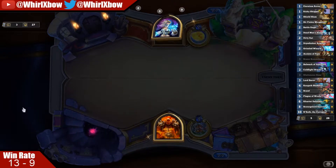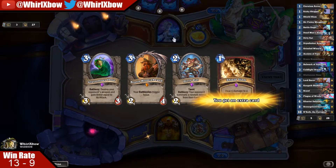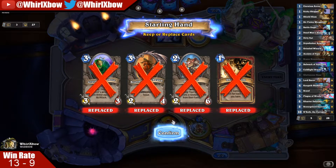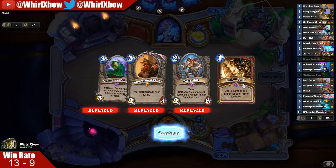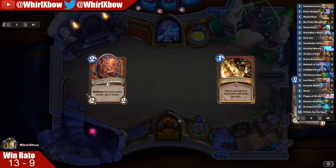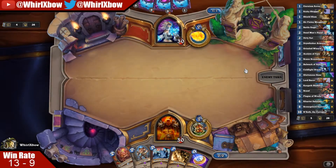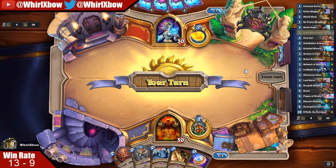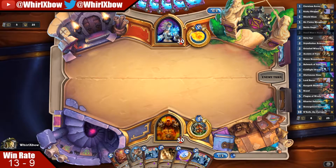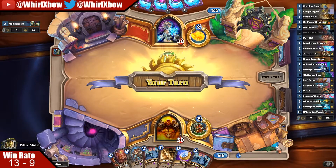Okay, Mage — most likely Secret Mage at this point. I think Quest Mage is just bad because you lose to Priest almost every single time, so assume it is Secret Mage. I'm gonna keep a Shield Slam because it could be really useful in this matchup — it could help kill something that needs to die or proc various different secrets. Double Dead Man's Hand already — hands like this are terrible, you don't want both of these this early because they're two dead cards until like turn 10.